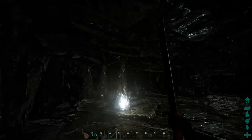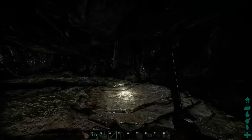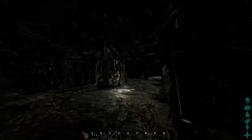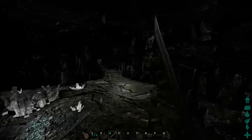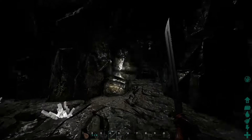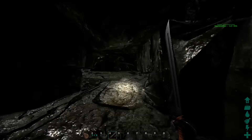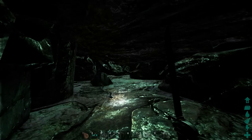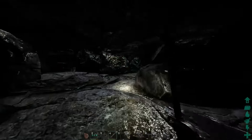You will keep going forward and then come up to where you see these spikes right over here. Now there are plenty of ways you can go, but the way I found is to head to the right — meaning you follow the right-hand wall. Keep following the right-hand wall and you will come up on this little passageway right over here. Just keep following the right-hand side and you end up at this little passage. Duck and crawl through the passage, then continue on with the wall on your right-hand side.